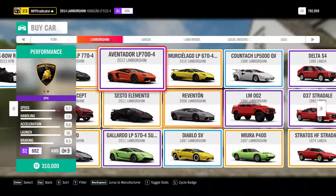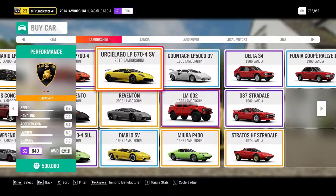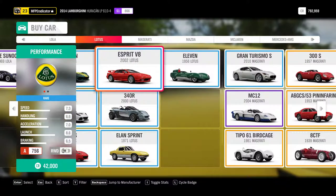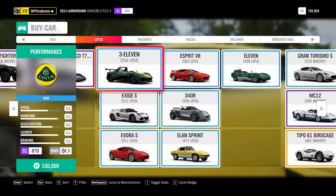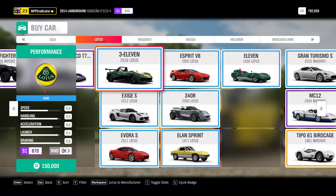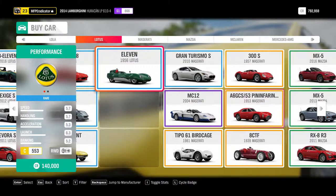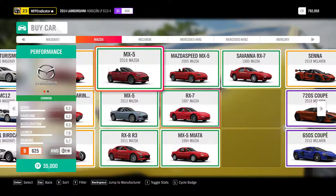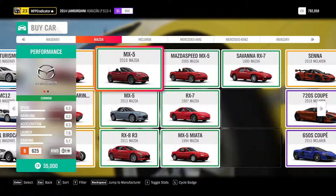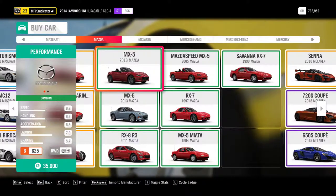This is not what we want — we want to go to Lotus. They don't have the Elise. No, they don't have the Elise. It's a shame. In that case we are going to Mazda — I'm going to take the little MX-5. Yes, beautiful, beautiful, beautiful! Let's go for this one.